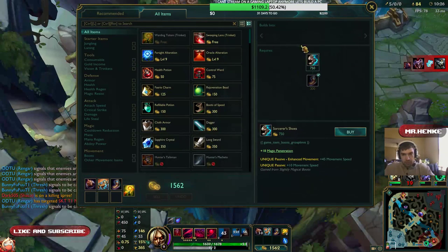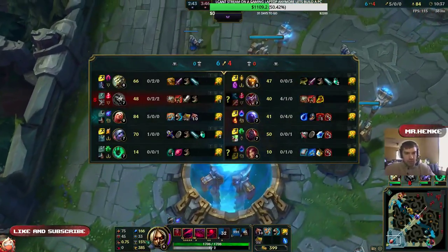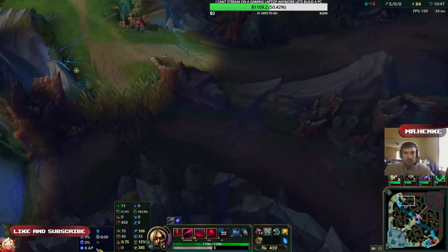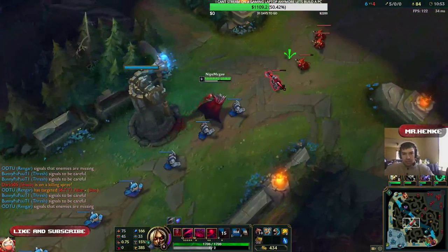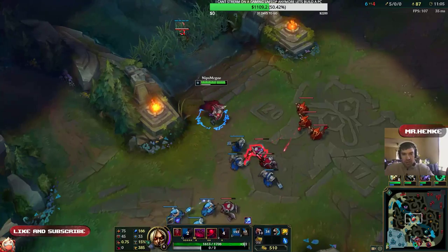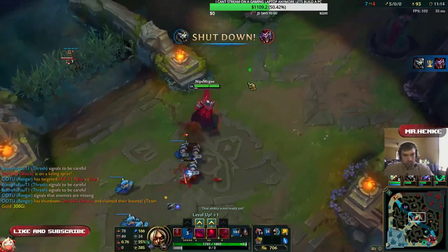We're gonna upgrade our boots. Our team's doing okay — I just realized I have five out of the six kills. We hit a big power spike at 10 minutes, or even sooner because we got kills. If you get kills, you get your 10% CDR faster along with your boots. You hit a giant power spike after you cash in your runes.